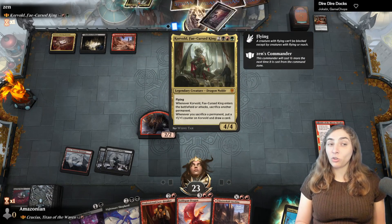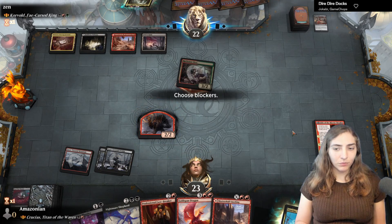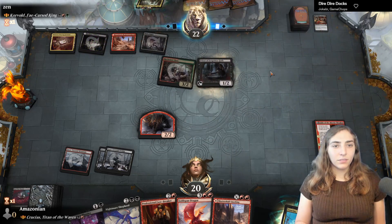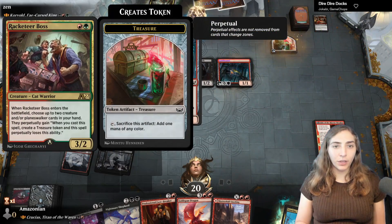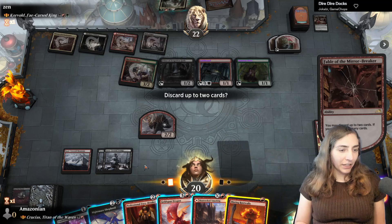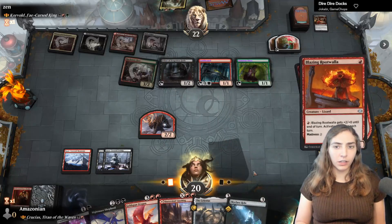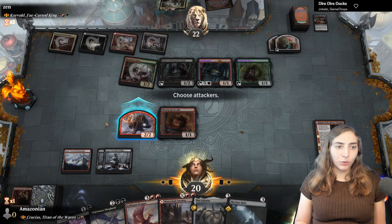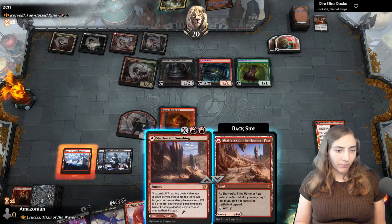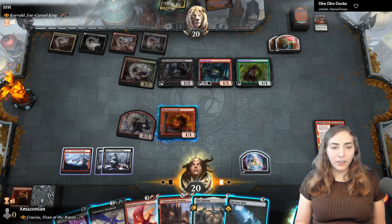They want to make some treasures, and so do I. Treasures being more common means Corvold sees more sacrificeable things. I see a Priest of Forgotten Gods and a Goldhound — the Goldhound came with a treasure from the Racketeer Boss ability. Priest of Forgotten Gods can force me to sacrifice, but looking at all these little guys I'm going to discard Blazing Rootwalla and Professional Facebreaker, which gives me a free Rootwalla via Madness.